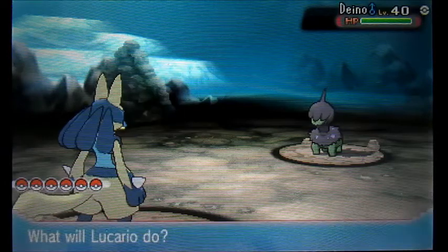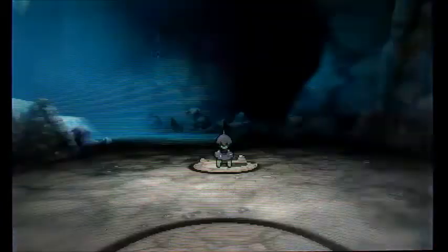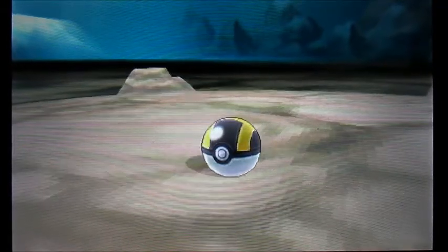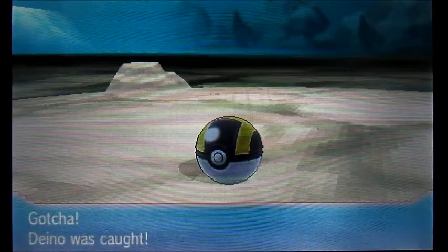I've got this one spot in Meteor Falls — it's decently easy to Dex Nav in it. Meteor Falls has a lot of problems because when you're looking for Pokemon to Dex Nav for... wait, are we going to catch it? Yes! There we go. Cool — it's caught.